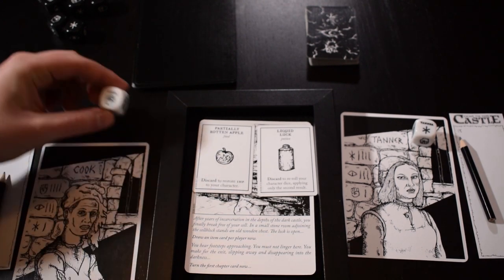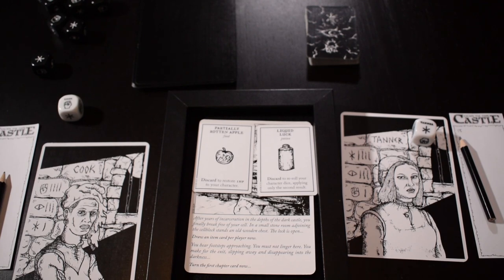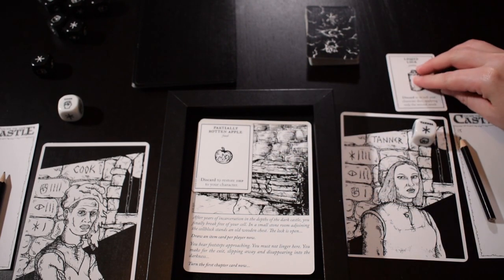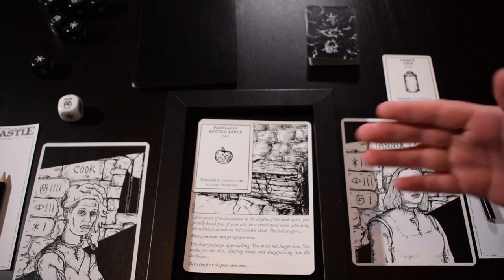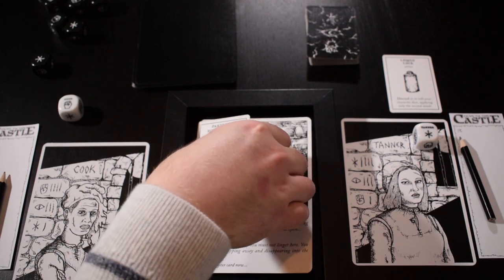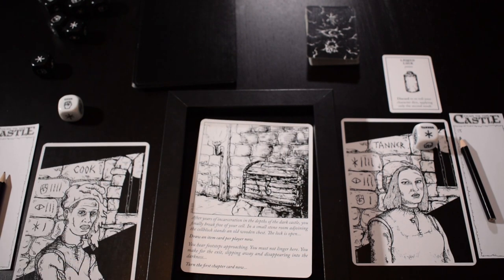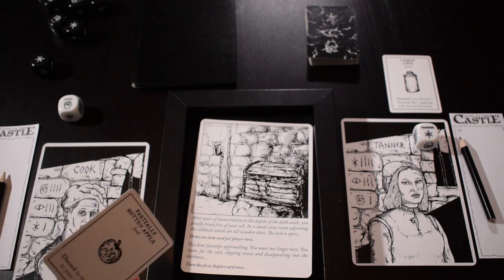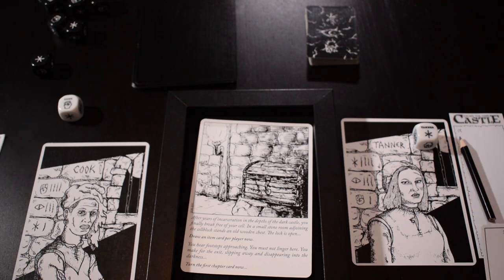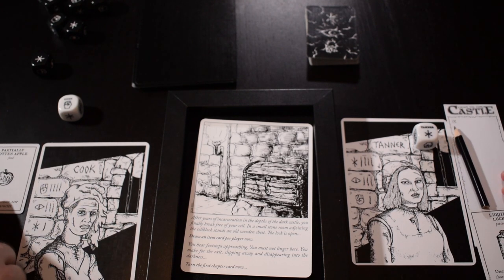I have liquid luck here and I got a partially rotten apple. Liquid luck allows you to discard to re-roll your character dice, applying only the second result — quite handy if you really need to get a roll on a certain turn. The partially rotten apple you can discard to restore one HP to your character. We can't go above the starting HP of 18. So I'm just going to keep my liquid luck and Lindsay will keep her apple next to her.